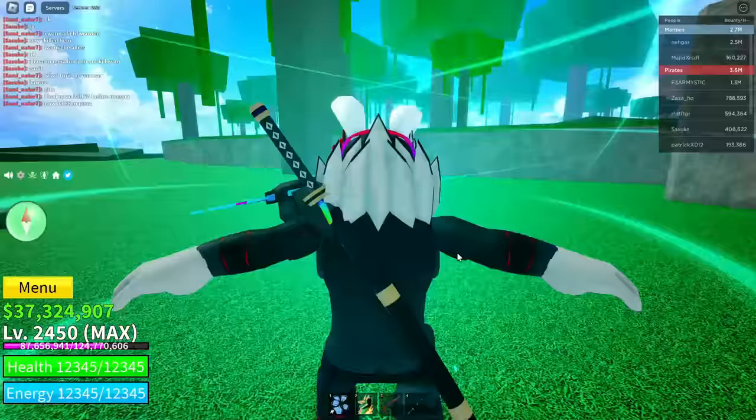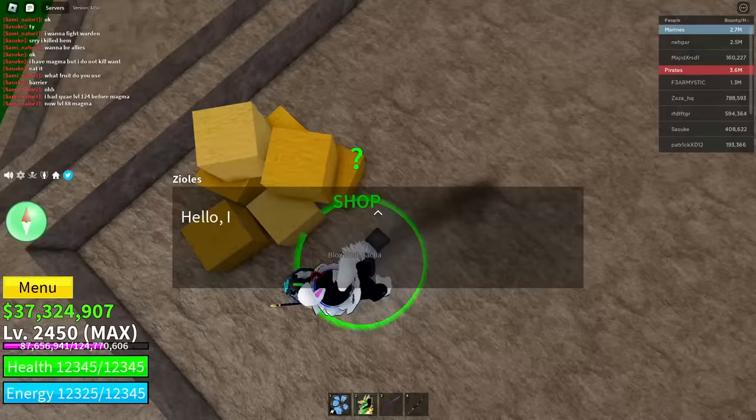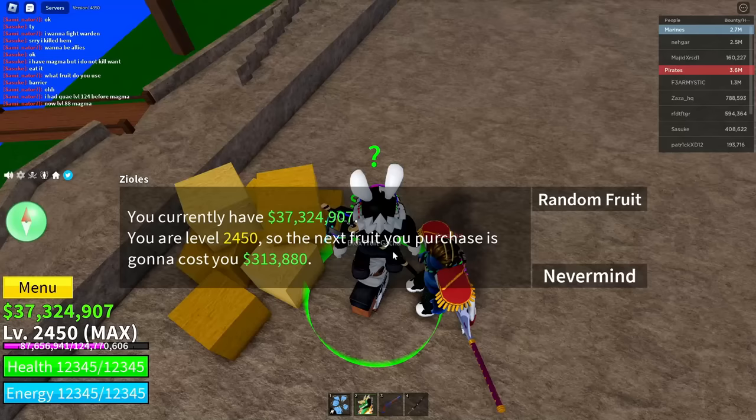After you do that, go ahead and go over to the Blox Fruit Dealer again — the Fruit Gacha. Click on 'All Right,' and he'll show you how much the fruit will cost. When that comes up, click on 'Nevermind.'